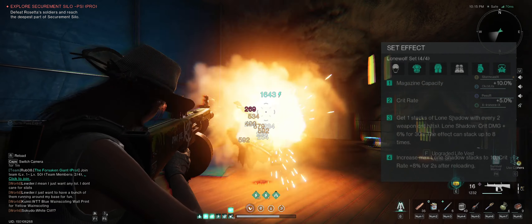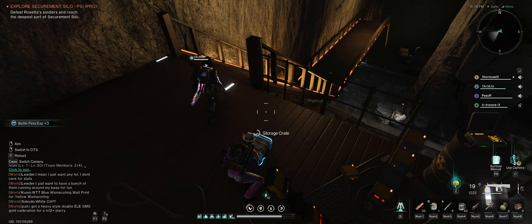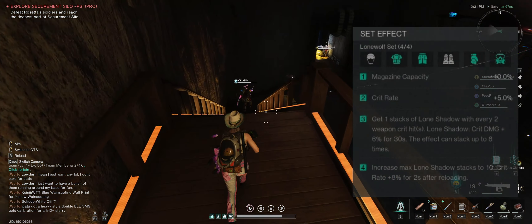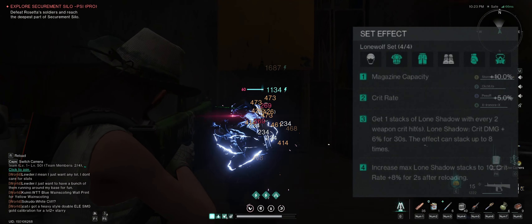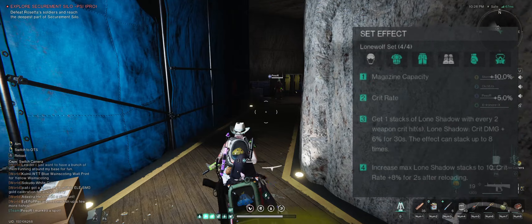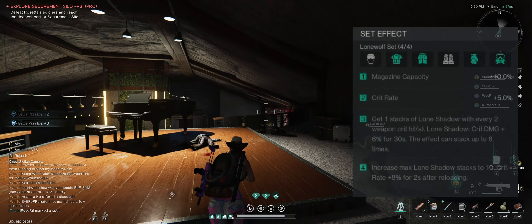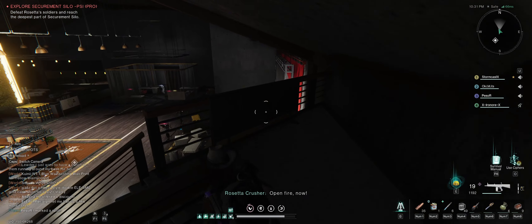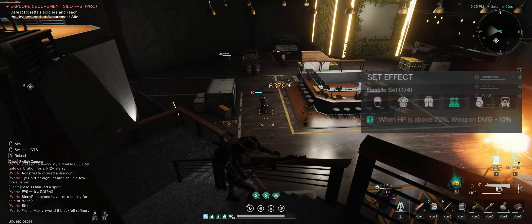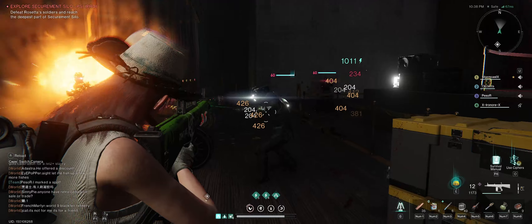For the gear set, we're running a four-piece Long Wolf and a one-piece Bestial Boots. The four-piece Long Wolf includes the mask, gloves, pants, and jacket. The four-piece bonus: magazine capacity plus 10%, crit rate plus 5%, one stack of Long Wolf with every two weapon critical hits — Long Wolf critical damage plus 6% for 30 seconds, stackable up to 10 times. Four-piece also gives critical rate plus 8%. For the Bestial Boots, make sure your HP is above 70% and your weapon damage will deal an extra 10%.